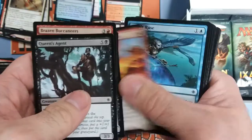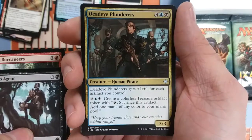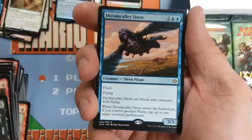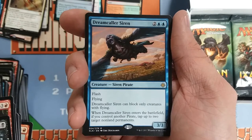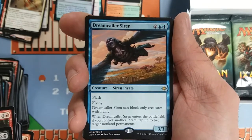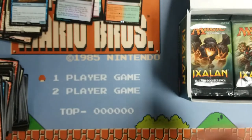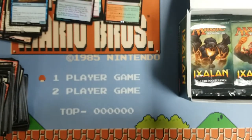Now we got a Wily Goblin, another Deadeye Plunderers, a Bonded Horncrest, and a Dreamcaller Siren — you can only block creatures with flying. When it enters the battlefield, if you control a pirate, tap up to two target non-land permanents. It's a three-three for four. Just kind of par for the course with this set — pretty solid for the casting cost, stats, playability. Just a decent card.